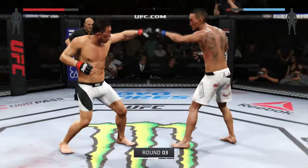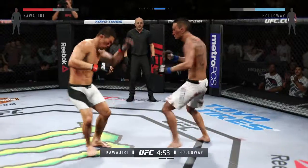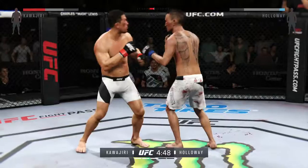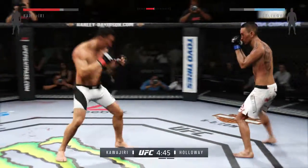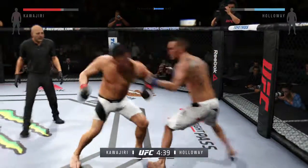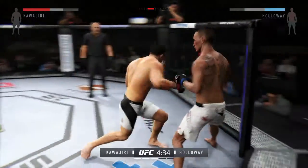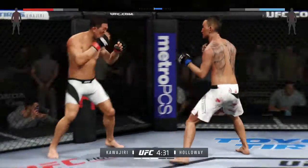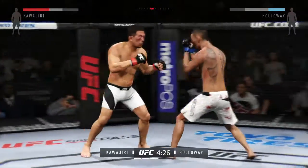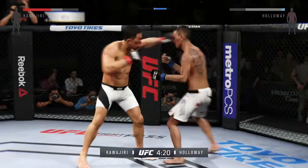Here we go, round three. Max Holloway's use of leg kicks in that last round has been a major difference in this fight. Those leg kicks will, without a doubt, take away some of the movement of his opponent. Excellent jab by Holloway. A good counter with a straight right. Kawajiri with a strong combination — this guy loves to slip and rip. Good combination on the counter. Very nicely done by Max Holloway — good back and forth battle.